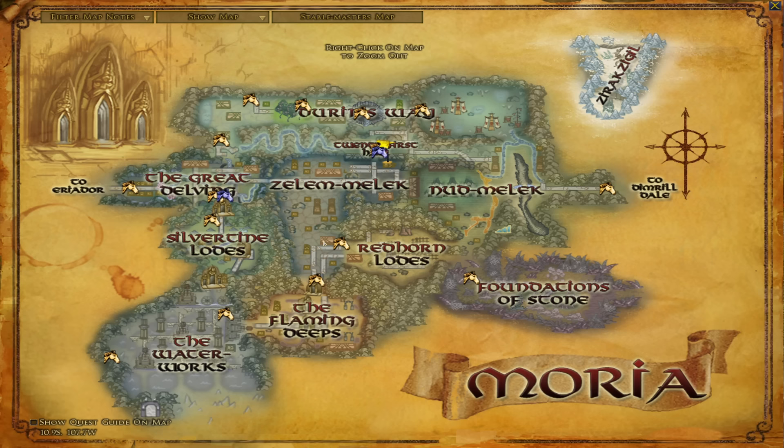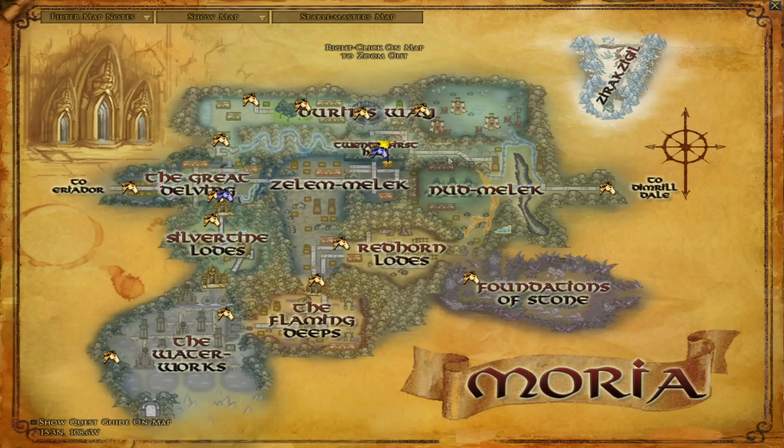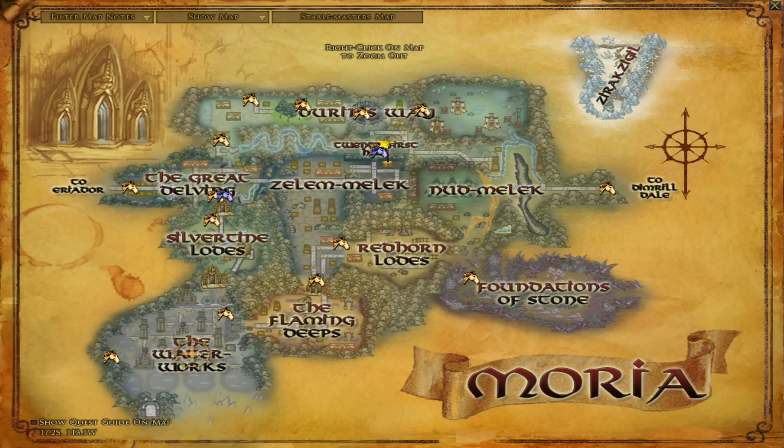Moria is level 50 to 60 content, covering the entirety of Moria underground — except technically one part outside. The individual zones of Moria are: the Great Delving at level 51, Silvertine Lodes at 52, the Durin's Way at 53 to 54, Zirakzigil at roughly level 53, the Waterworks at 54, Zelem-melek at 55 where the 21st Hall main hub is located, Redhorn Lodes at 56, the Flaming Deeps at 57, Nud-melek at 58, and Foundations of Stone at 59.